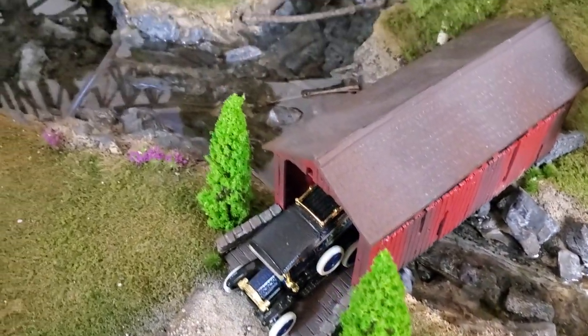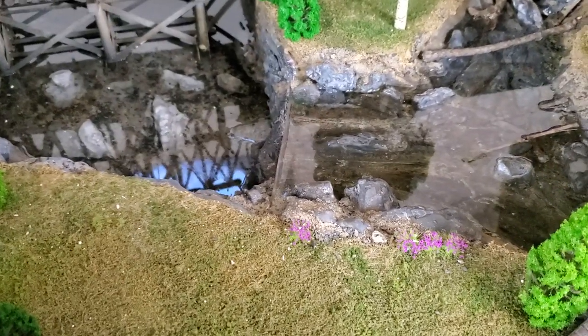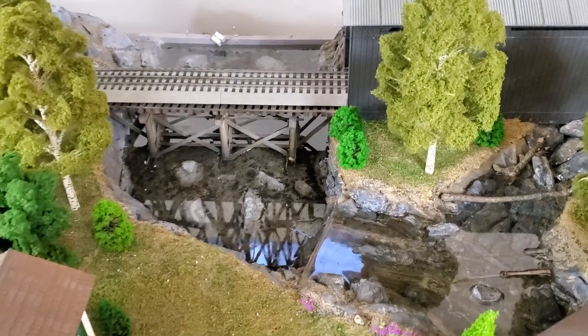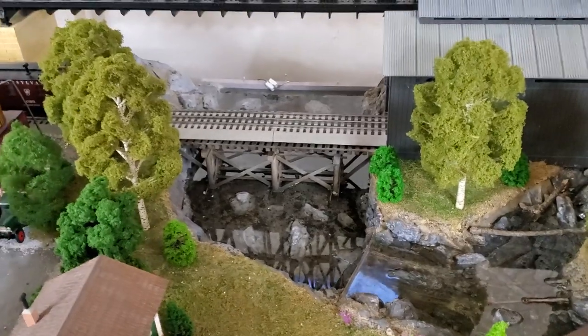I've added some foliage obviously, and I need to put the falls in — that's one of the next steps. And then also, I'm going to go ahead and keep the dam in the back. I'm going to put something around it and make it look like a dam.